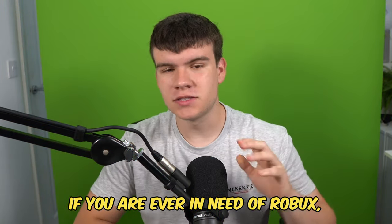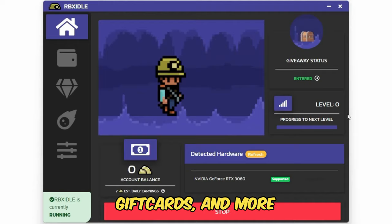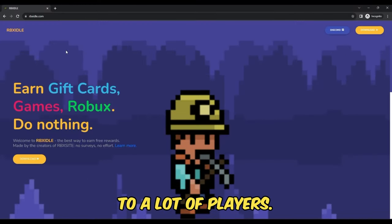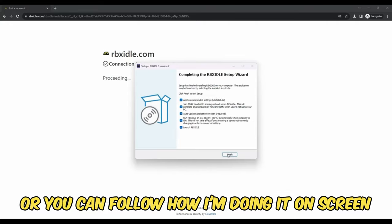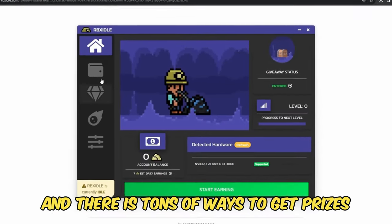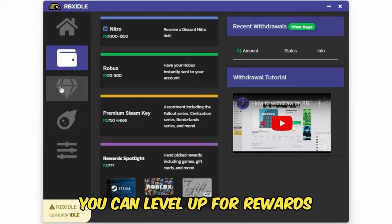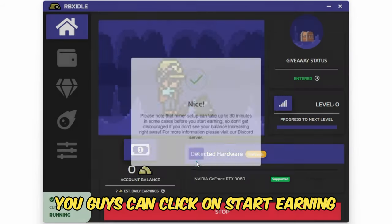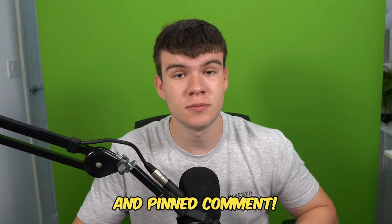But if you are ever in need of Robux and have a computer, go ahead and check out RBX Idol. This program allows you to earn Robux, gift cards, and more with simply a computer. It has over 100,000 downloads and has already given out millions of Robux. All you have to do is go to the website and click the download button. You can earn with any computer and there are tons of ways to get prizes such as Robux, gift cards, Steam, and Discord Nitro. You can level up for rewards or earn prizes in Gold Rush Giveaways. Once the program is downloaded, click on Start Earning and it will make your computer do the work completely for you. Head to rbxidol.com or click the link in the description and pinned comment.